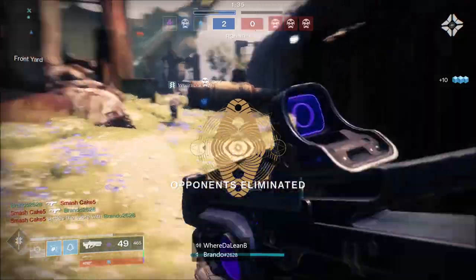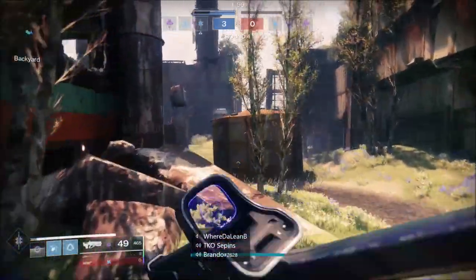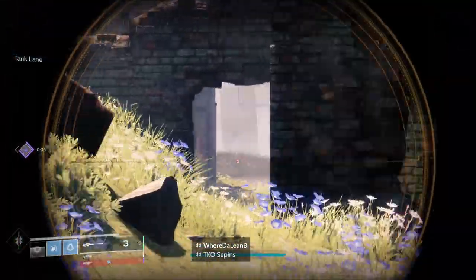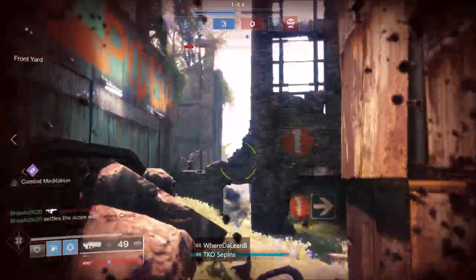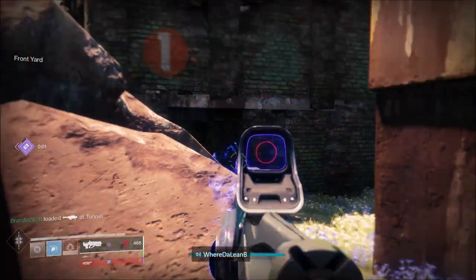Hunter movement and speed is so good — you can dodge grenades very easily. I would recommend the Titan bubble super; it's great especially when the flag comes. If you spawn on truck side, you can hold position until you get a flag and then put your bubble down on it — you're pretty much unbeatable. For Hunter supers, essentially all of them are great. I don't really like the void super; Spectral Blades doesn't do much on this map. The bow is a shutdown super but not my favorite.